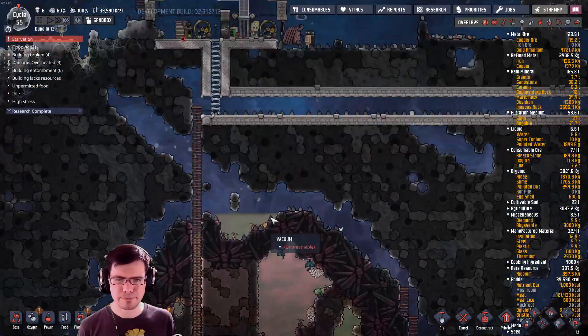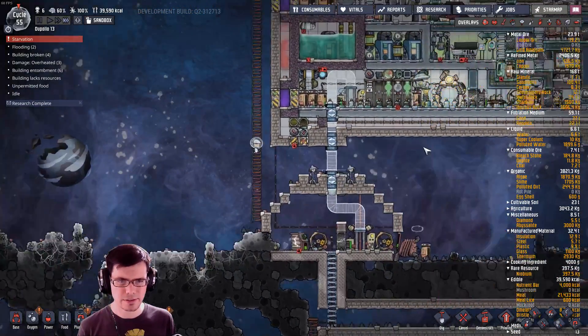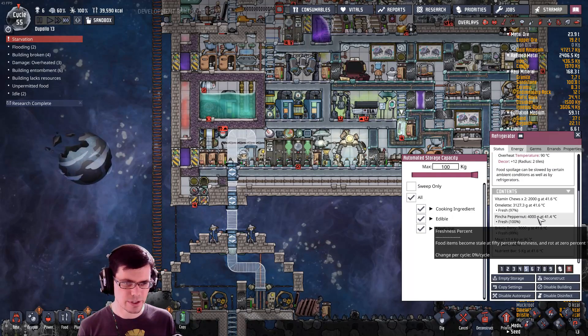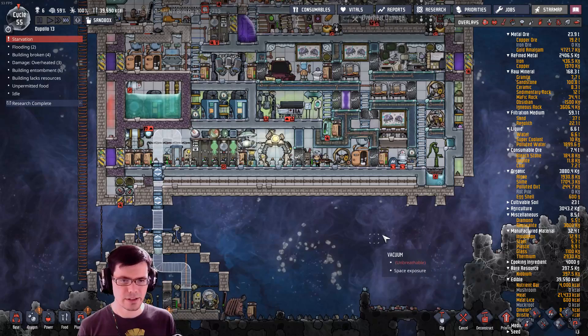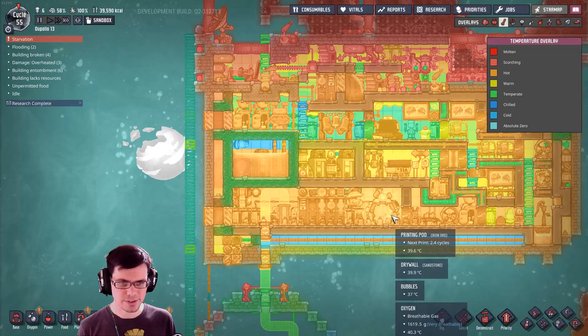If we go back up top, we're doing all right. They still have lots of food in here — look at this: 13,000, 3,000, 4,000. Omelets, nutrient bars. They're okay. They just might be a little toasty, that's all.